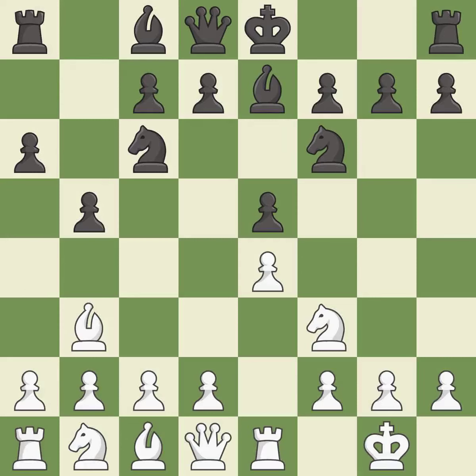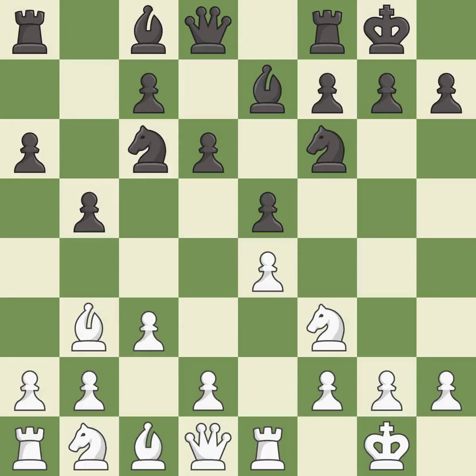Bb3 is forced, but the bishop is well-placed because it attacks the f7-square. d6 defends the e5 pawn and allows the light-squared bishop to develop. c3 prepares the d2-d4 pawn break and clears the c2-square for the light-squared bishop. Castling gets the king out of the center and activates the rook.